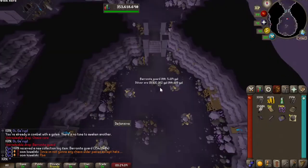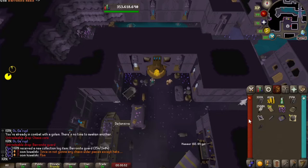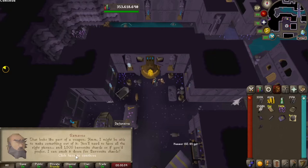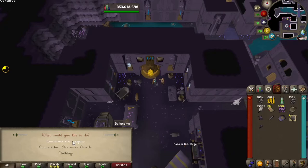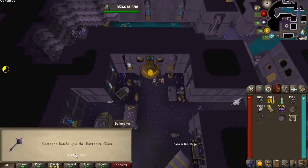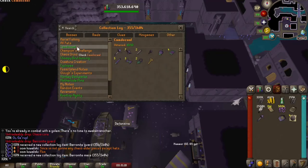There it is — baronite guard! Now all we have to do is combine the guard with the handle and the head to make our baronite mace at the sacred forge and complete our Camdazool collection log. Now that we're back at the sacred forge, let's use one of our pieces on it, construct the weapon — and there it is, baronite mace acquired, which also completes our collection log at Camdazool. Let's go!